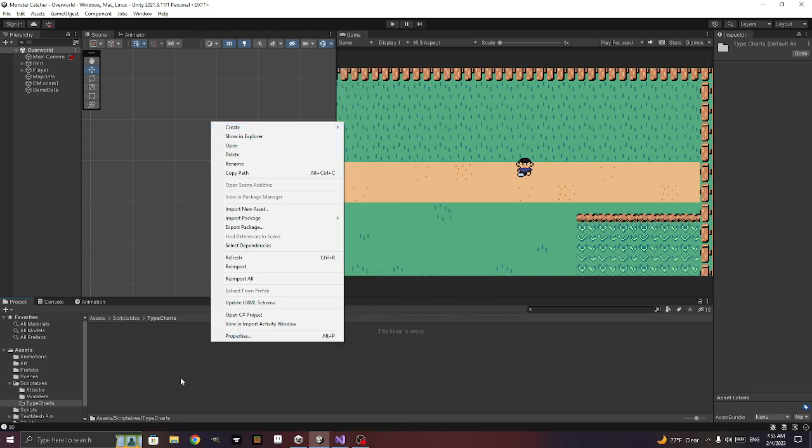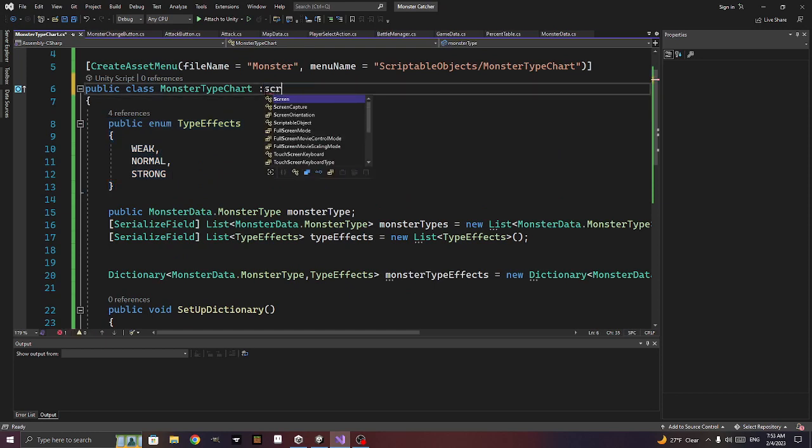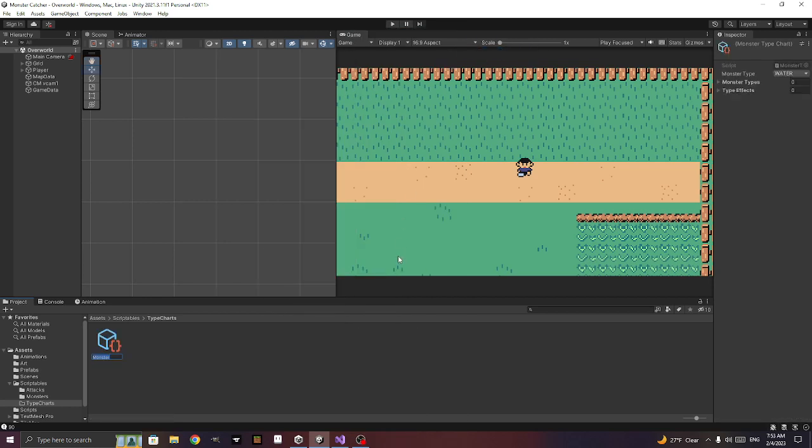I don't think I ever made this a scriptable object — let's go back and fix that. Let's call this the electric chart, change the type to electric. For the types we add all the other types: water, electric, fire, and earth.